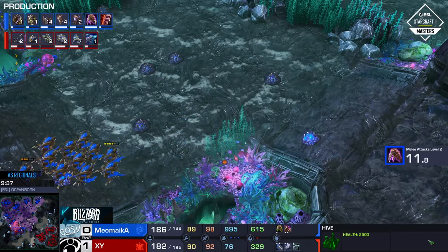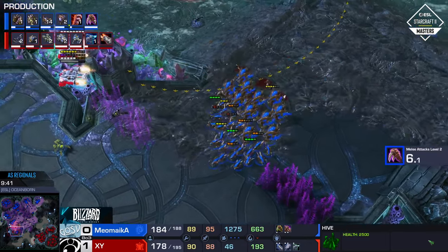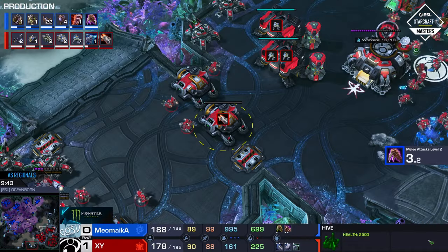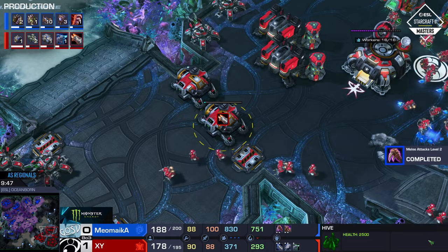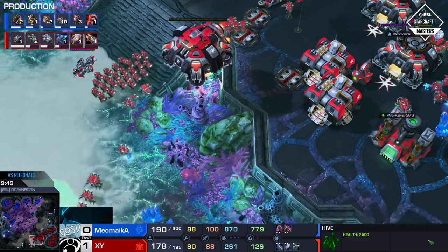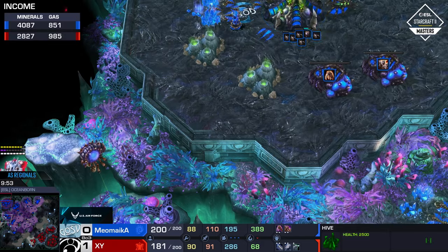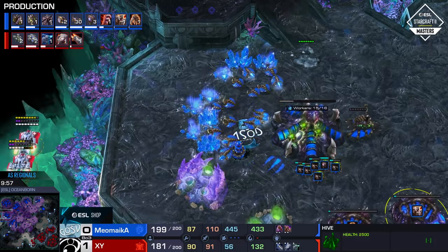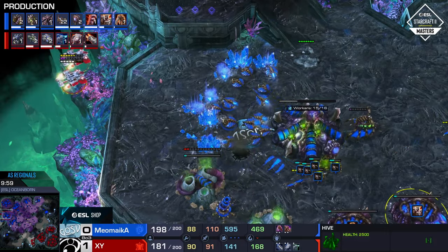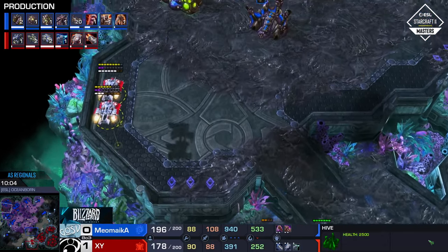XY does need to accelerate his expansion timings a little bit — this feels like a very late fourth base. Yeah, he's definitely playing pretty slow, and he also needs to calm down with the SCVs a little bit because he's all the way up to 90 at this point, which is a ton. He's been sitting at about 85 SCVs on Triple Command Center for ages, and that's certainly massive oversaturation. That puts Meomica in a bit of a better position too. Just focusing on 3-3 research now, going into the Ultra Cavern.